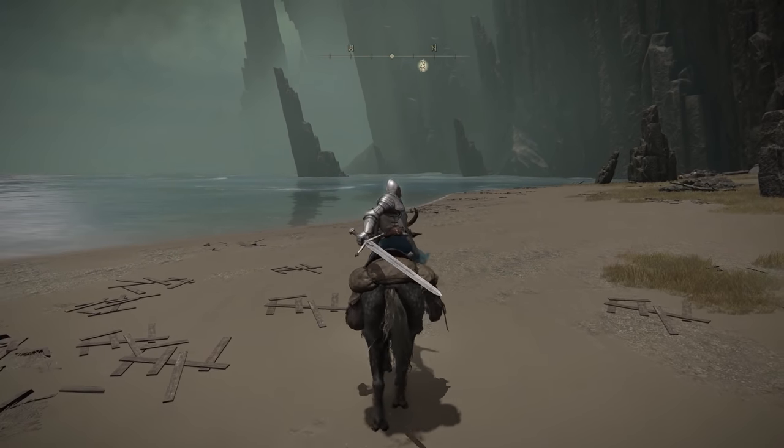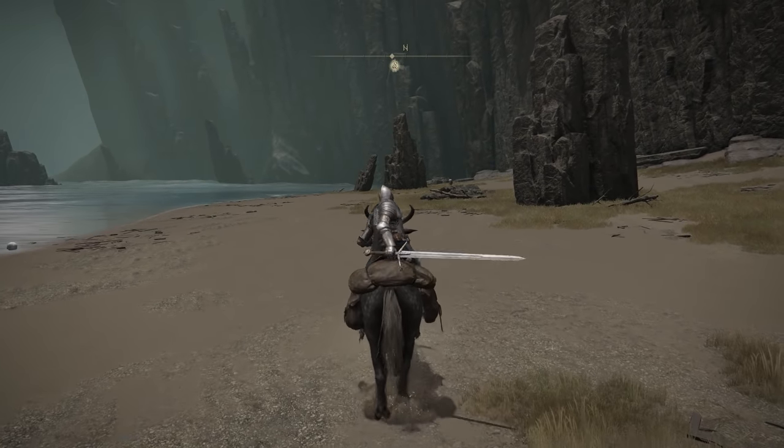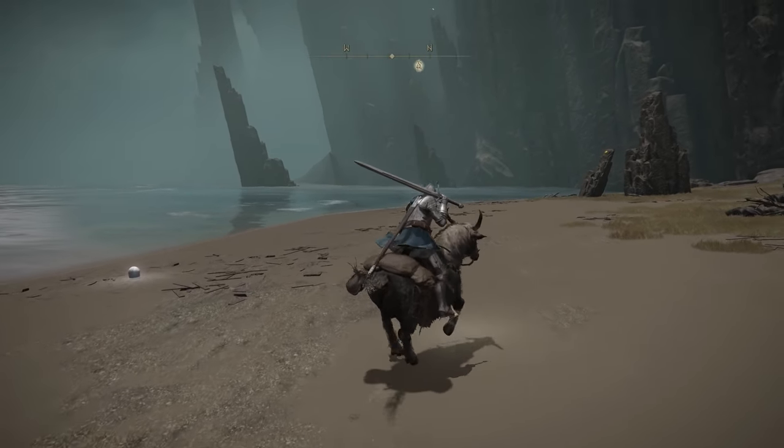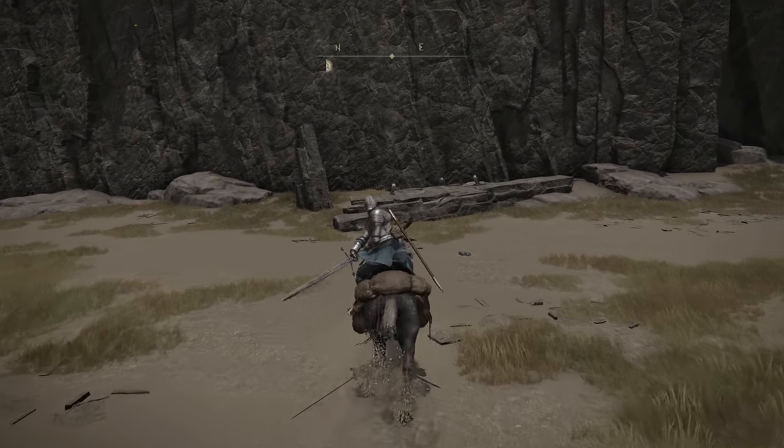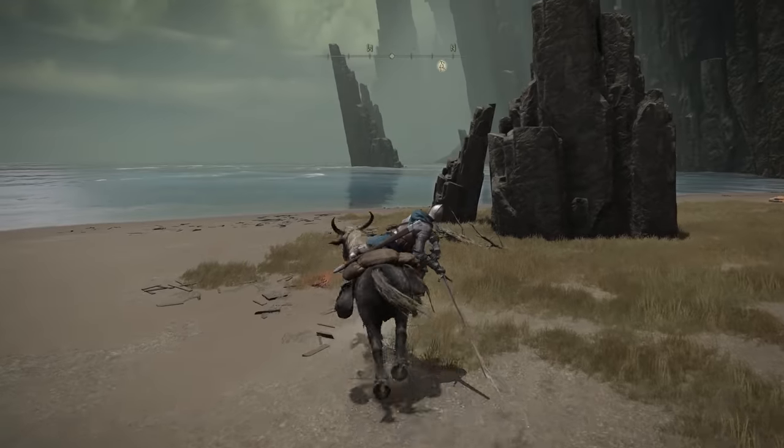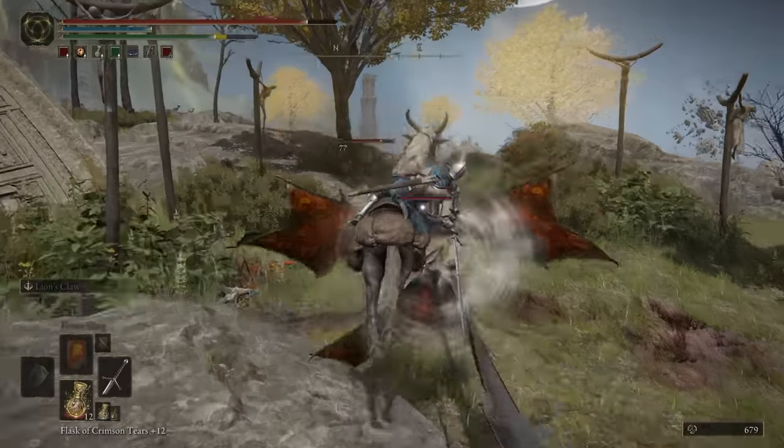Horse jump attacks. I'm sure everyone knows that you can do mid-air attacks on horseback if you just do a light attack after jumping, but this doesn't work for strong attacks. However, if you begin charging the strong attack before the jump, it turns out that mid-air strong attacks are a thing. Definitely worth keeping in mind for flying enemies.